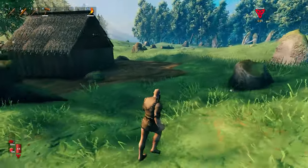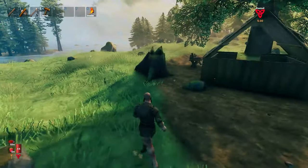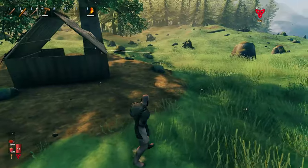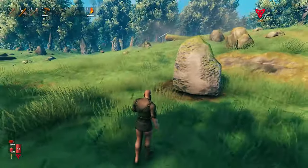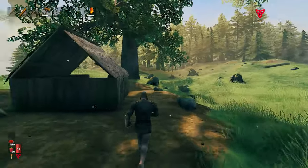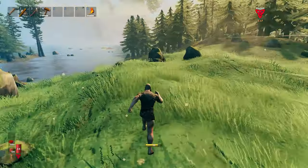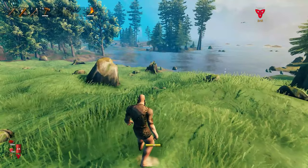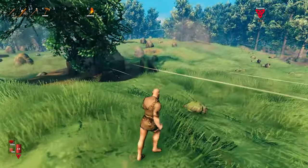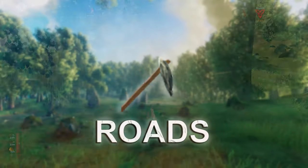We found a nice patch on this seed — I'll leave the seed name in the description. It's a perfect spot: we have nice open ground on the plains, lots of boar and wood nearby, but we're very close to the Black Forest where we'll be grinding for tin, copper, and bronze. Choose your permanent base location carefully.